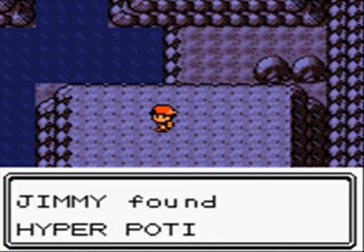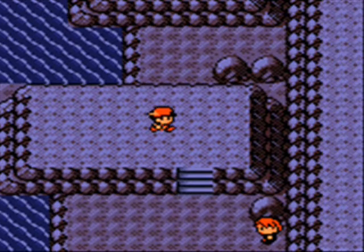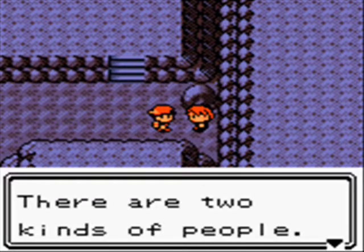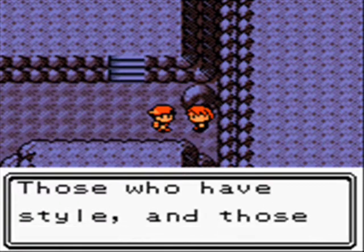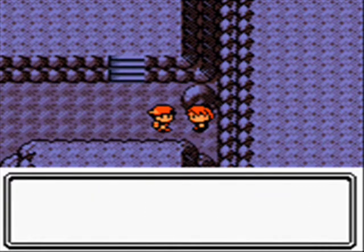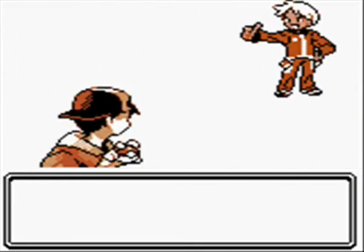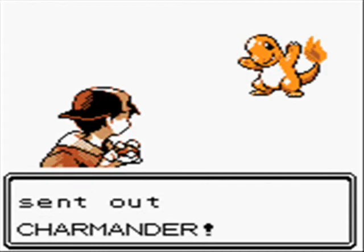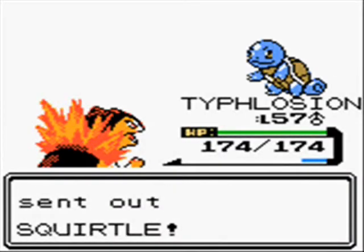Item first — a Hyper Potion. The Cool Trainer says there are two kinds of people: those who have style and those who don't. Cool Trainer Nick is the other trainer who has all three starter evolutions as well. That battle was epic.